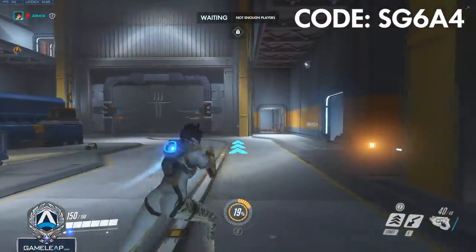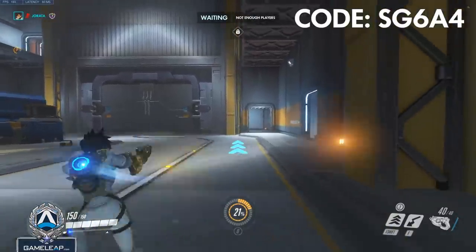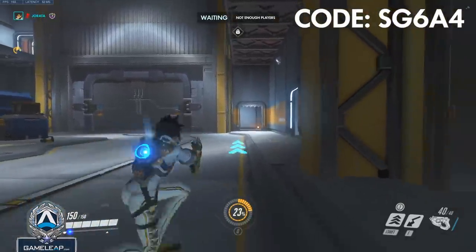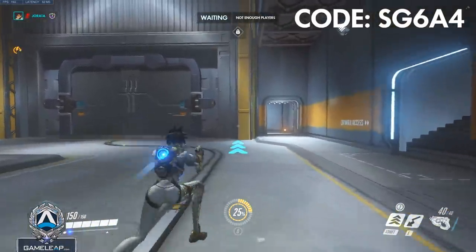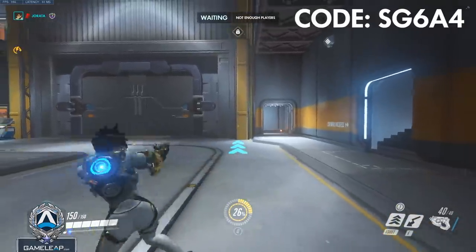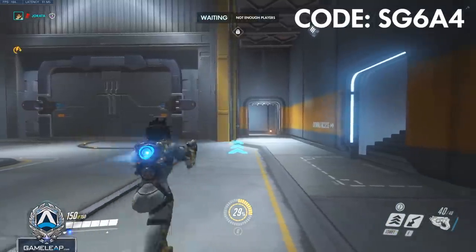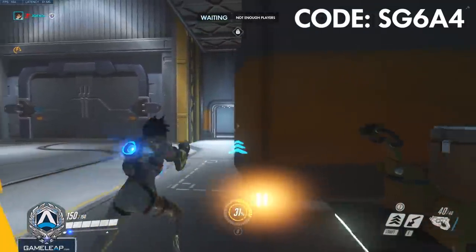The next character is Tracer — another movement tip. You absolutely want to be spamming left, right, and crouches against Widows, McCrees, and Ashes, because it makes it much harder for them to get a headshot on you. That said, don't spam left and right too quickly because then you're essentially not moving that much. Find the flow by watching yourself in a third-person workshop — the idea is to move your head as far as possible so it's very hard to track.